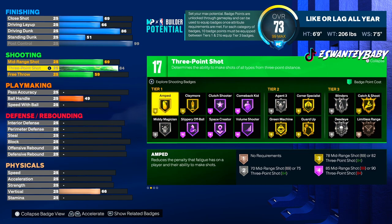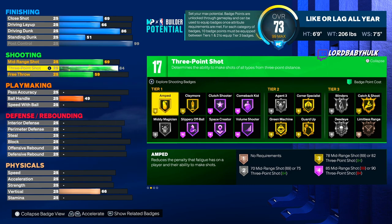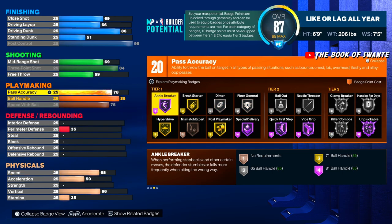We get gold amped, Hall of Fame space creator, Hall of Fame clutch shooter, silver agent threes — so we're gonna be able to fade with this big build. Green machine, limitless range even though it's bronze, and we got the sharp takeover. That's crazy for a big like this.